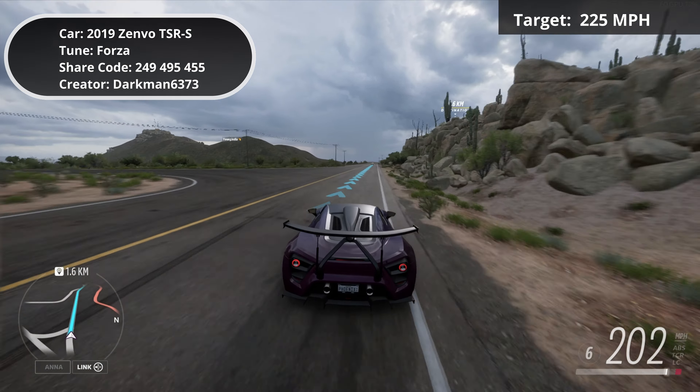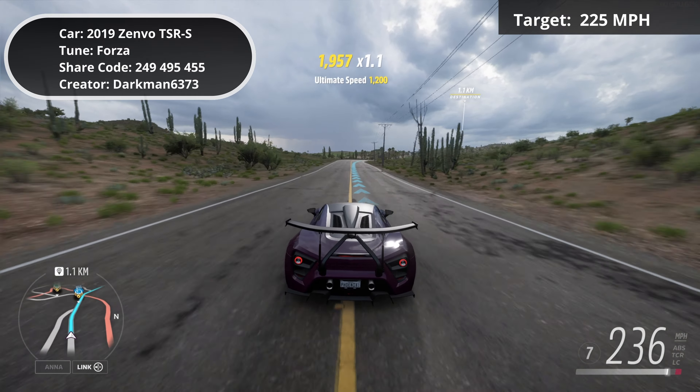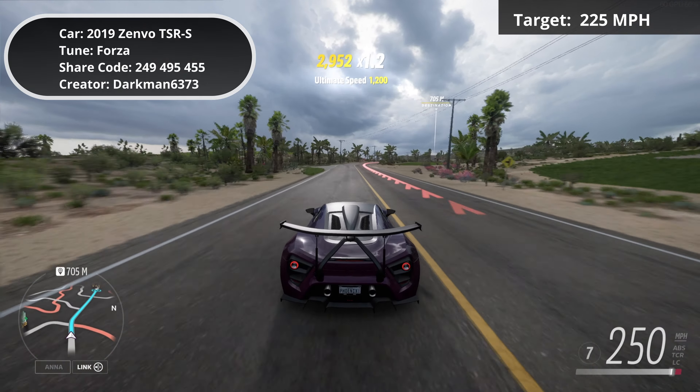This is the idea of 3-star — so I've got the Zenvo, got the tune on it by Darkman, share code 6373, and I'm making this run up from the road near the festival site.